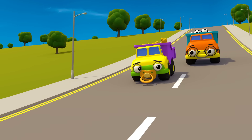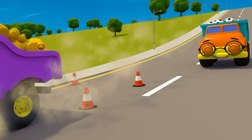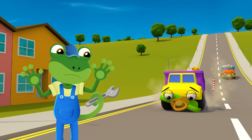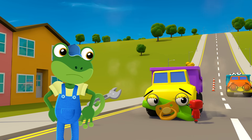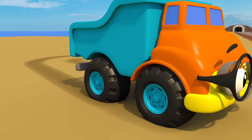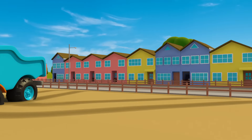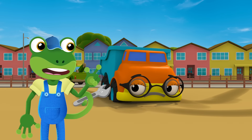Two little dumper trucks, racing down the hill. One couldn't stop and bent her grill. Mummy called Gekko and Gekko said: no more dumper trucks racing down the hill. One little dumper truck, drawing a shape. She got stuck and couldn't escape. Daddy called Gekko and Gekko said: no more dumper trucks drawing a shape.